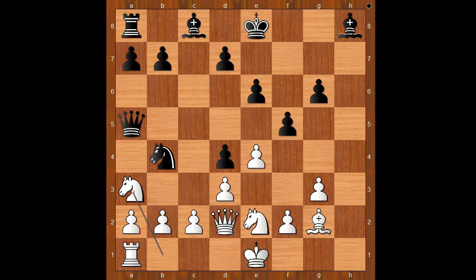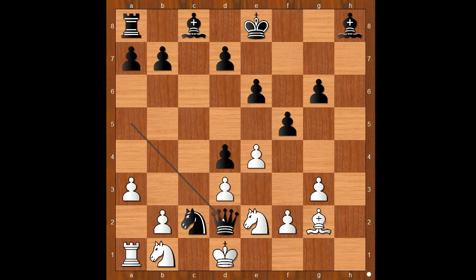Knight to b4, knight to a3 — attacked back. How about a3, kicking the knight back? What would you do in this position if you had the black pieces? The knight takes on c2 check, king to d1, queen takes queen check, knight takes queen, knight takes rook, and Black wins. Back to our game.